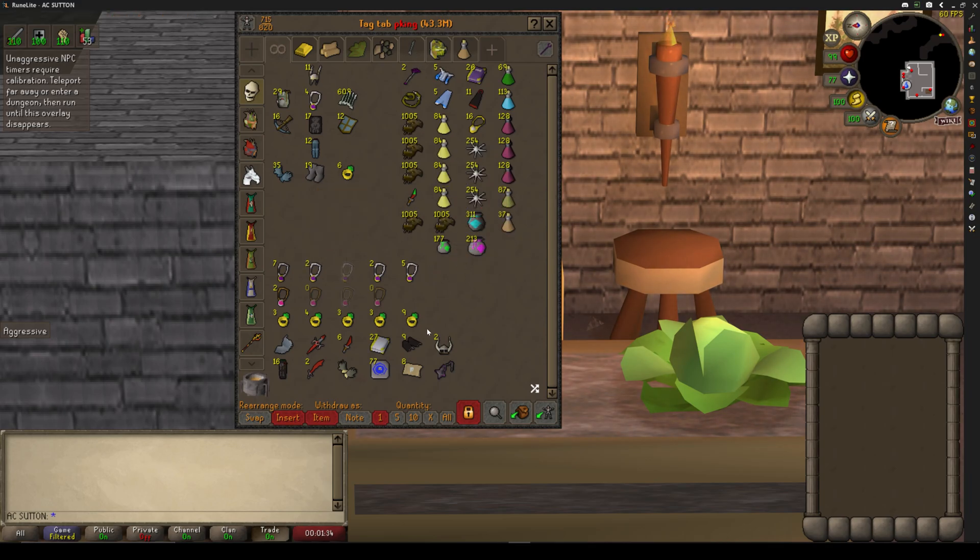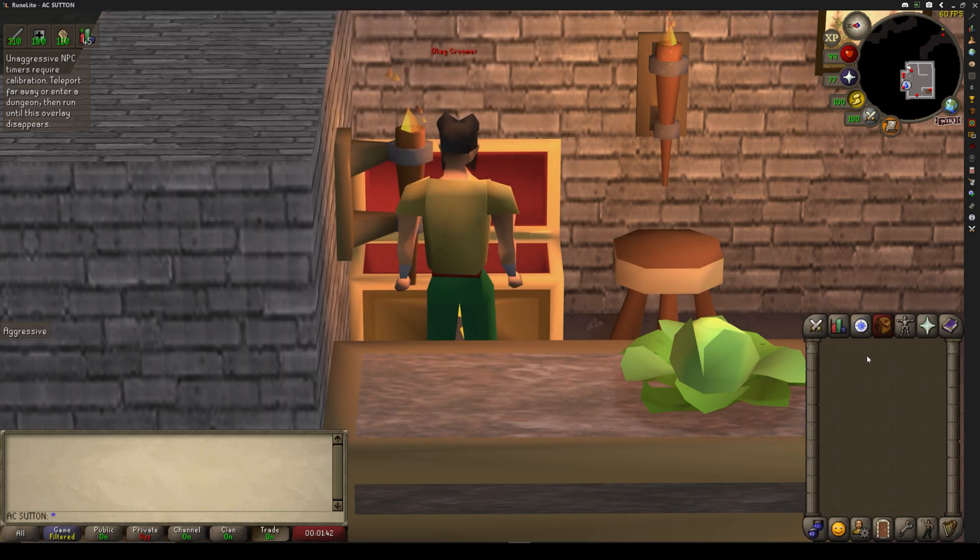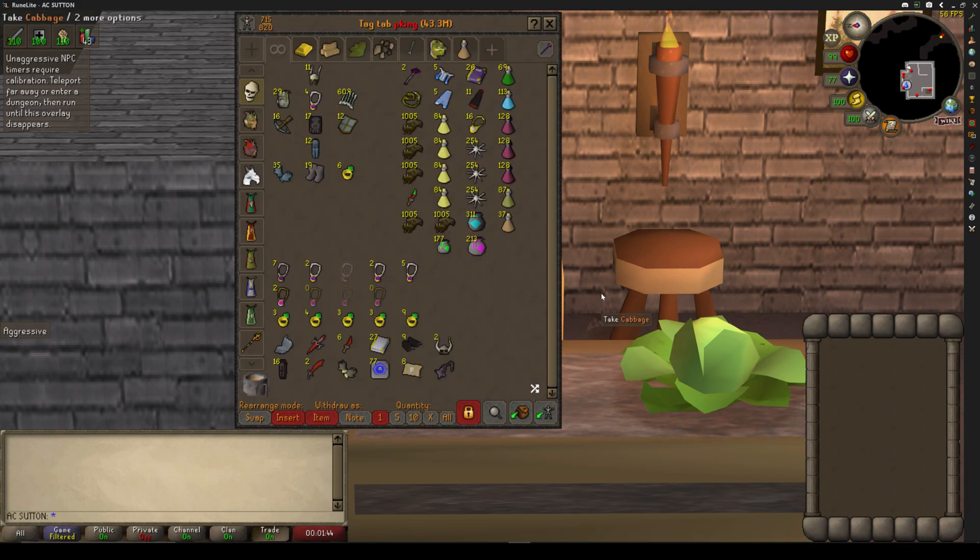We're trying to mask everybody up and get everybody into the wilderness quickly. This is what it's good for — you just take your equipment out of the bank, close the bank, equip it all, and then your inventory you just click click click click. It's really nice.